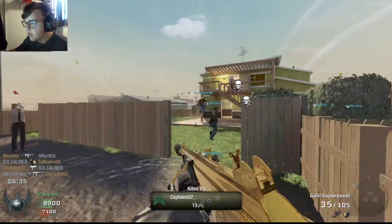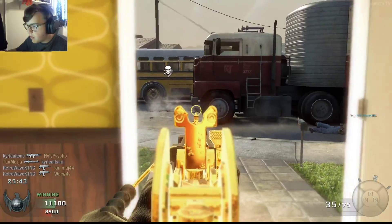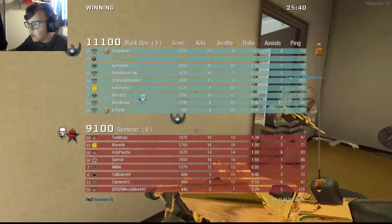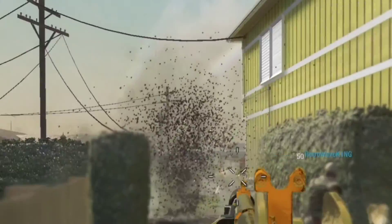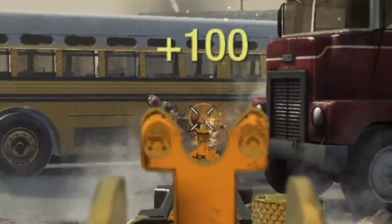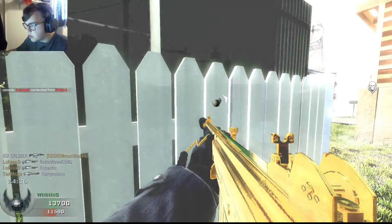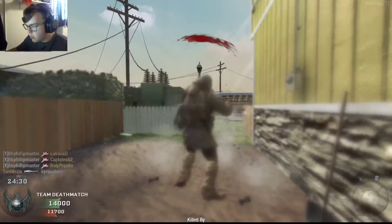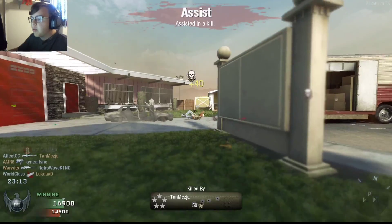Oh lordy, holy christ. I thought I killed that guy. This map is so chaotic — it's like Ground War, nine on nine. What is that? Pick it up and throw it instantly — what is this guy doing? I didn't kill him. Holy christ, there's so much stuff happening. Throw the dog with the grenade. This guy's proned.